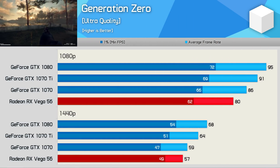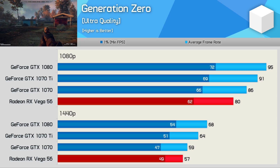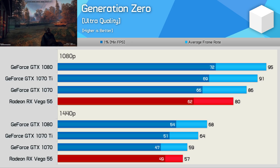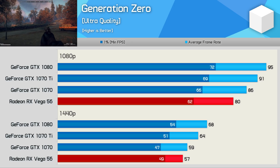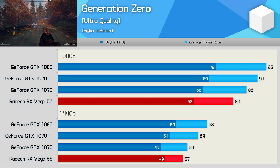Generation Zero is a newly released title, and a few Patreon members requested that I add it to our battery of game benchmarks. AMD looks as though they're yet to do much optimisation work in this one, as Vega 56 does fall behind even the GTX 1070, so that is a bit of a shame.